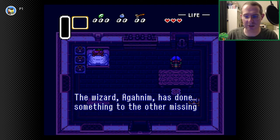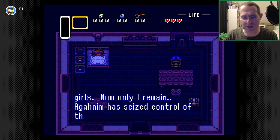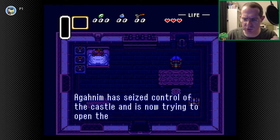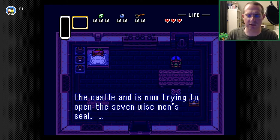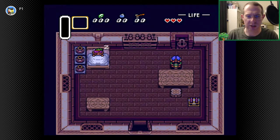'The wizard Agadim has done something to the other missing girls. Now only I remain. Agadim has seized the scroll of the castle and is now trying to open the seven wise men's seal. I'm in the dungeon of the castle. Help me.' Sounds good.